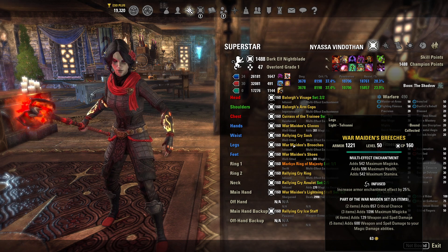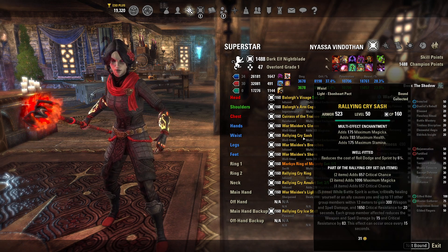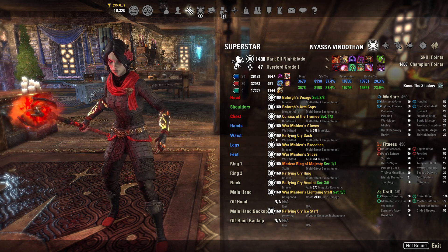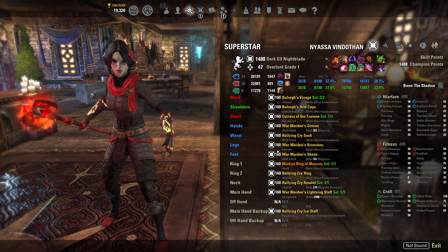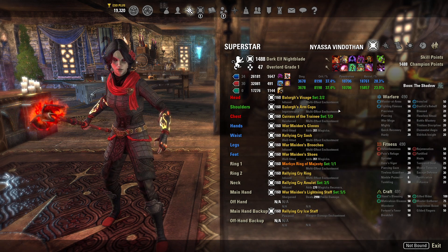If you want to take this build into no-CP, you're gonna have to make a few changes. This monster set does not work because it's a proc — same with Rallying Cry, and even Transmutation does not work in no-CP Cyrodiil. You're gonna have to find a different set, and chances are you'll take Marked Ring of Majesty off and run two full sets the old way. I'd probably do Amberplasm in addition to War Maiden's, and potentially Order's Wrath depending on what you're doing. For melee I'd do Amberplasm and Order's Wrath; for ranged, War Maiden's and Lightning Staff. As for monster helmets, you're gonna have to figure that out for yourself.